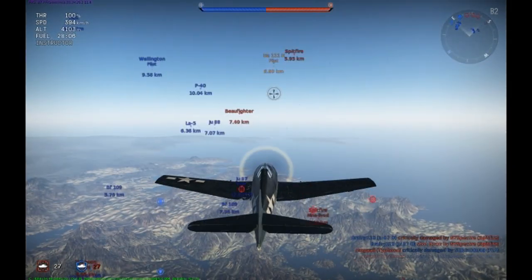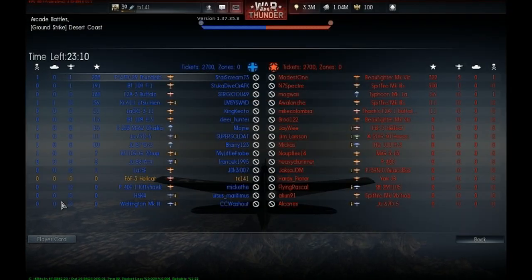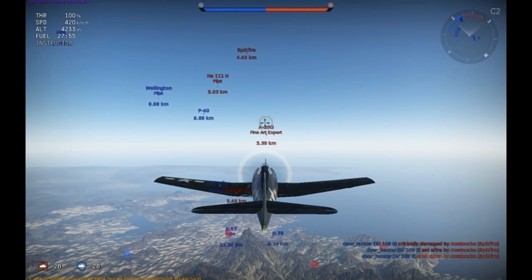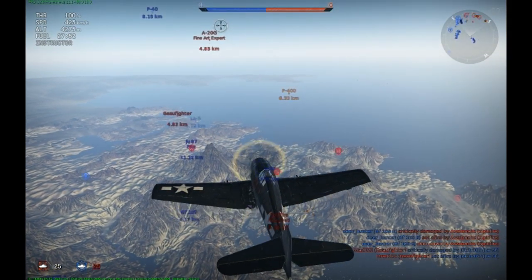American pilots were told that if a Zero was behind them and chasing them, just to roll over and dive away. The Zero couldn't perform the same manoeuvre and maintain an equal dive speed with the Hellcat, meaning the Hellcat enjoyed much success during the war in the Pacific and made a number of American fighter aces within the United States Naval Air Force.